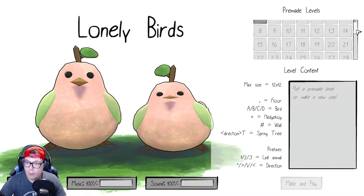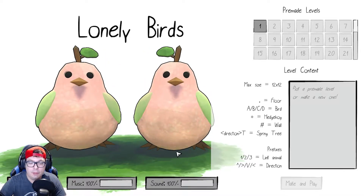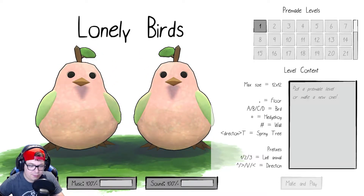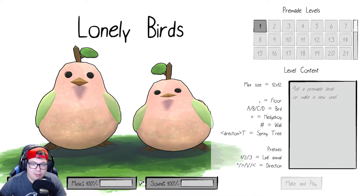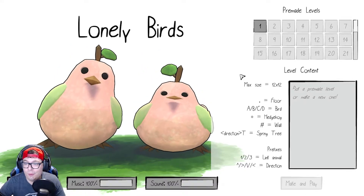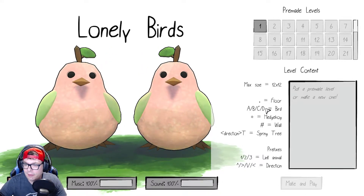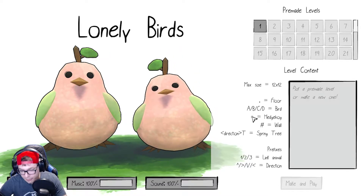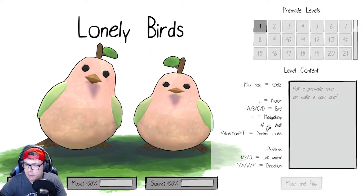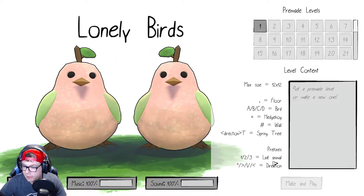What better way than to make content for them, right? I see there's no real options other than music and sound at the bottom. I'm going to leave it as is because the music is cute. Max size 12 by 12, dot equals four, ABCD equals birds plus hedgehog walls — I wonder what that means. There are pre-made levels, that's what we're going to focus on today.